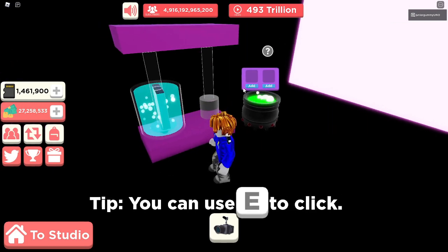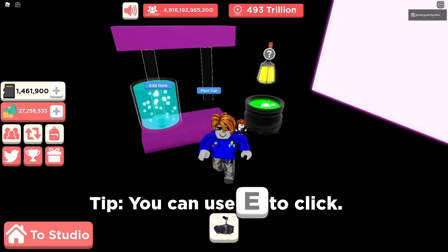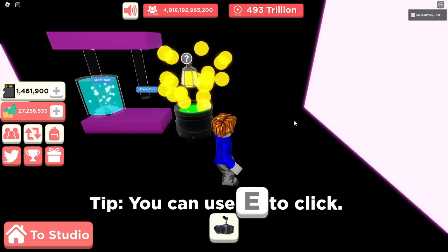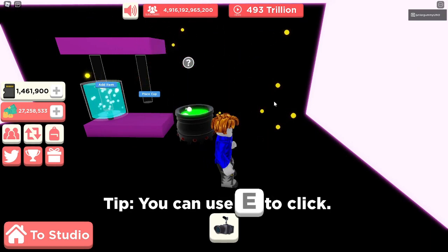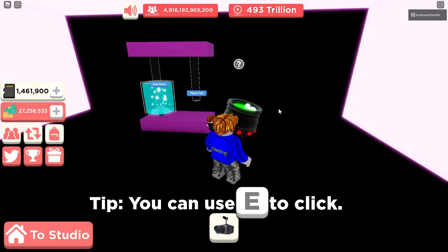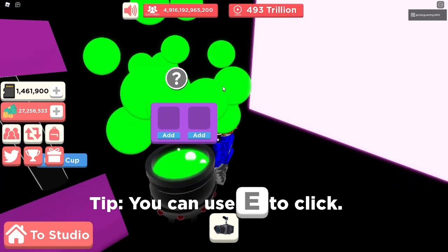Then you mix the two golden potions to make the water plaque. We add the potion over here — we have one — then we take this potion and add it here as well, and then we mix these two potions. I'm pretty sure it's supposed to make the water plaque. This is how you make it, and it gives you an 800 money boost, which is double the golden plaque.